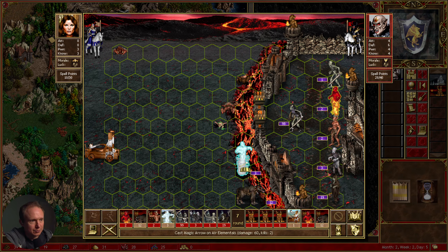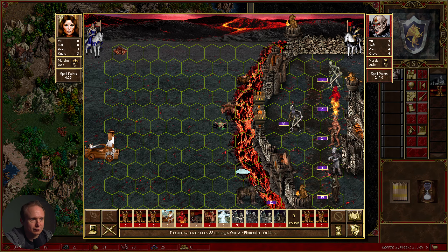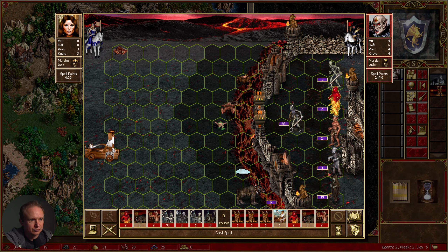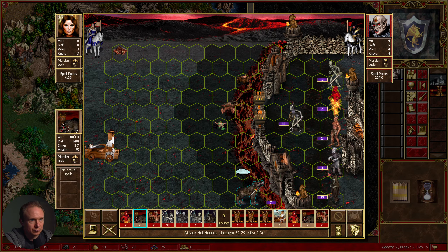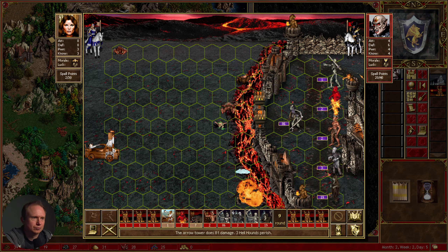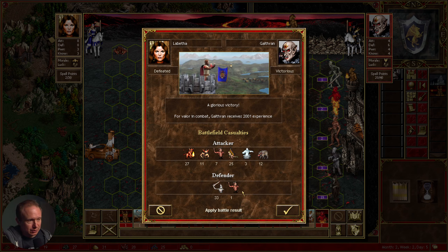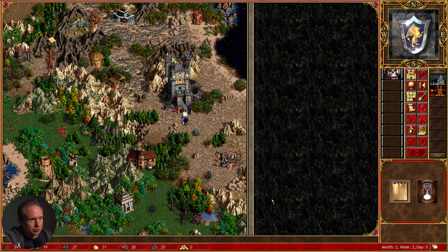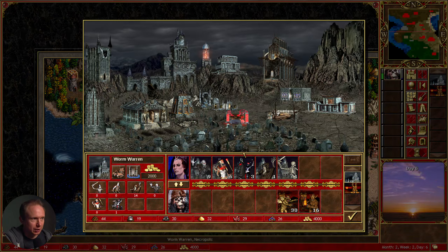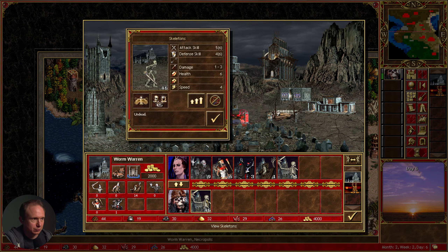I feel like we took way more casualties than the AI did previously, so full turtle strats with a caster may not be the play. Losing a bunch of skeletons — we have a lot of skeletons. Expert wisdom, fifth level spells — sure. Let's go to the skeleton pit.